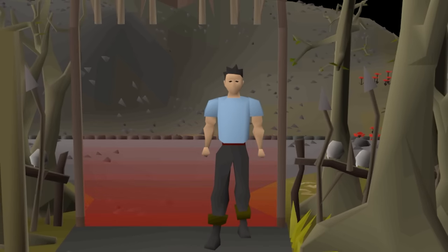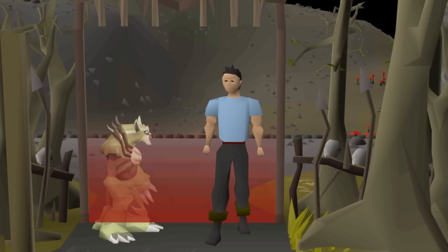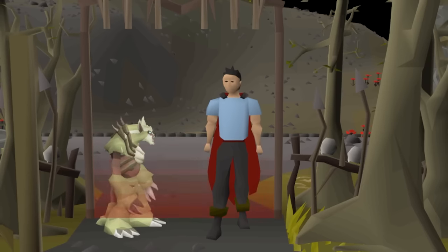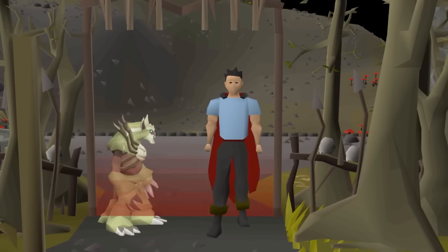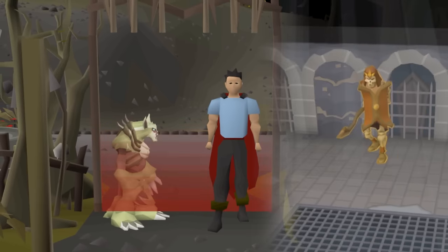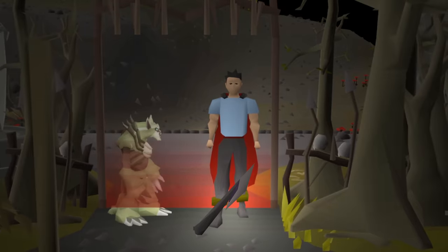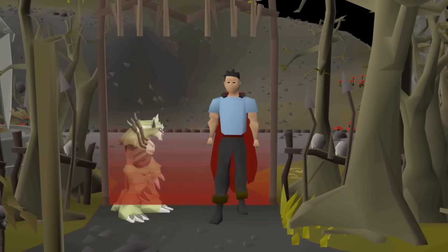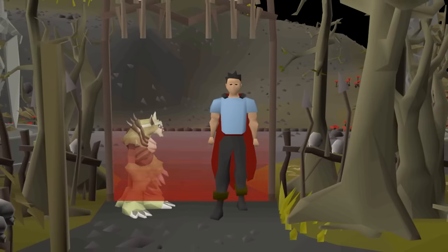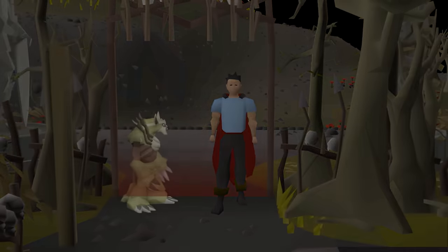We are back and it is time for episode four. In the last episode we obtained our third pet, Little Creator, and got some massive combat upgrades including the Inferno Cape. The account is finally PVM-ready and we are going to be starting Calvarion today. This boss gives insane combat XP and it's really good money — the blade is still over 50 mil and total GP per hour averages 6 to 8 mil. Let's get this started.